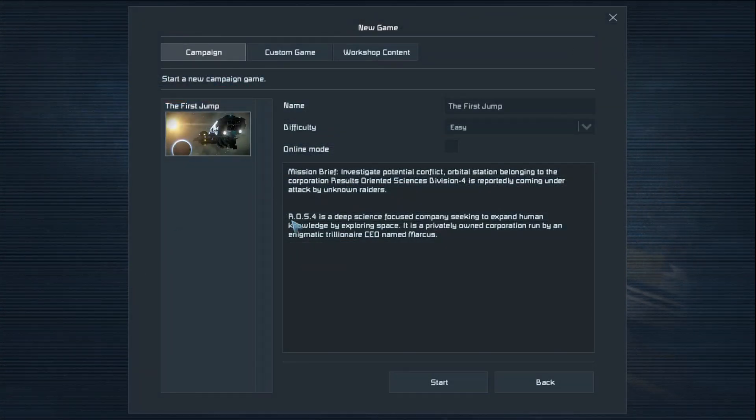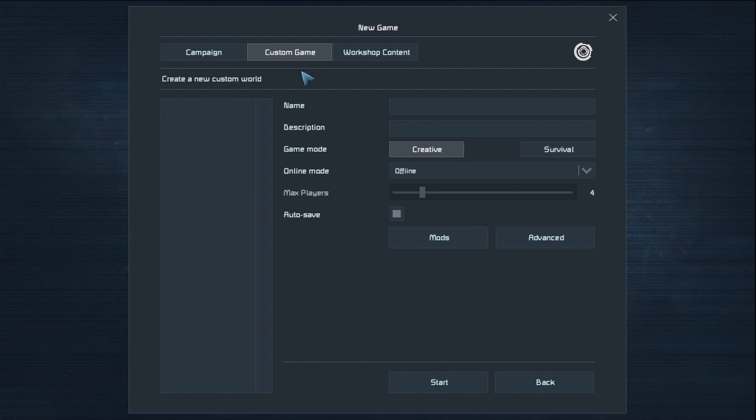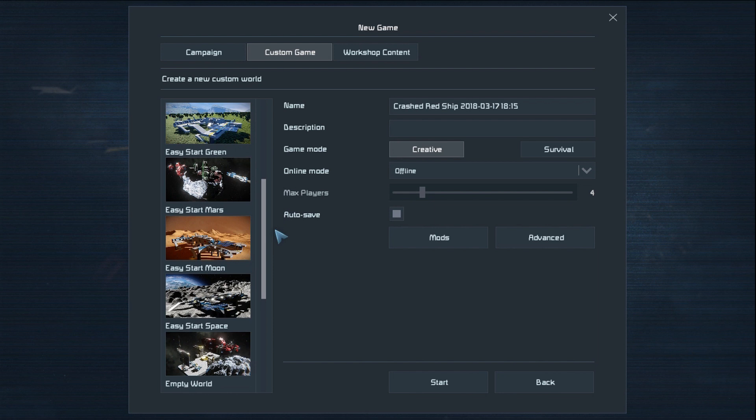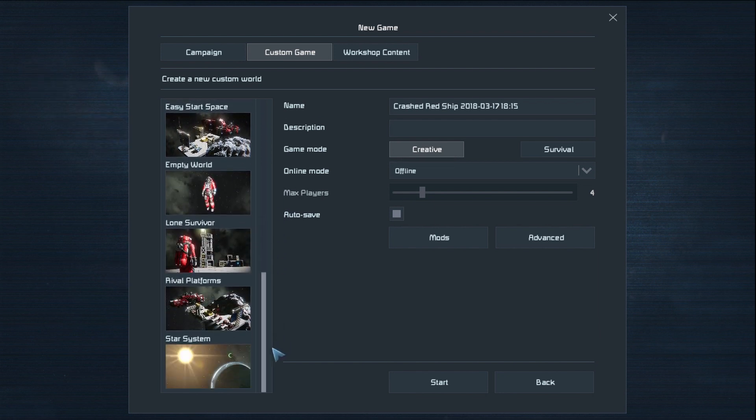We can choose to do a campaign, but we are actually going to do Custom Game. You have your options here. We're going to scroll using the scroll bar all the way down to the bottom. I'm going to click Solar System. We're going to give it a name. Some is survival. Offline is correct.